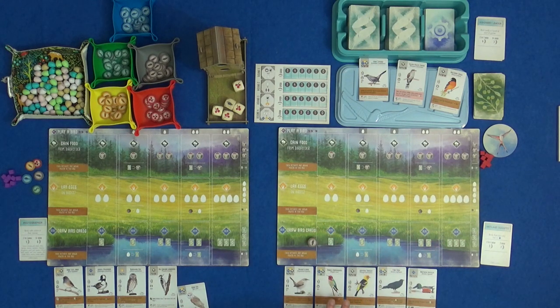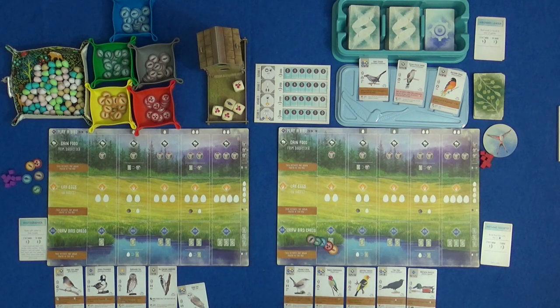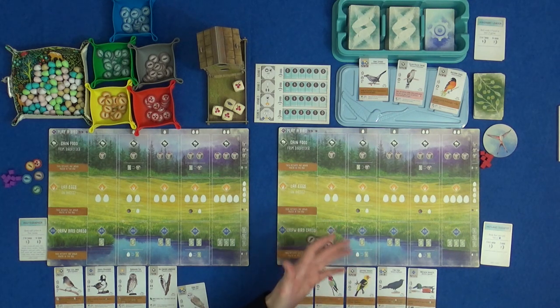We have to decide now which of these cards we're going to keep, because each one that we keep is going to cost us a food, and it costs you food to put the animals out. The Bewick's Wren, for example, is going to cost us two worms and a wheat to put out, and it will do all sorts of things — that's the food it needs to be attracted and happy in our conservation area.